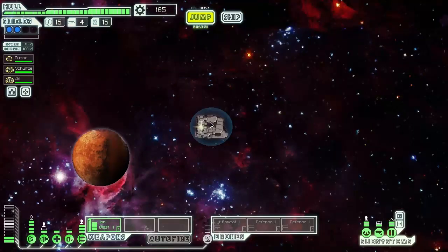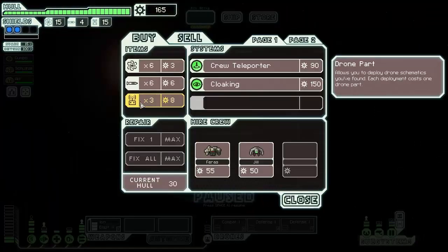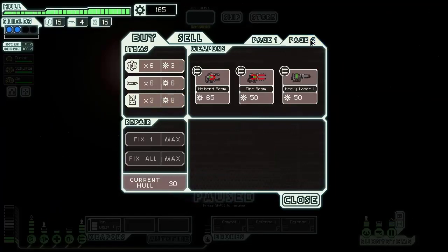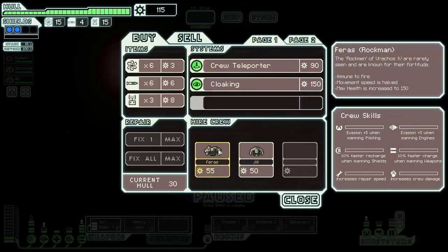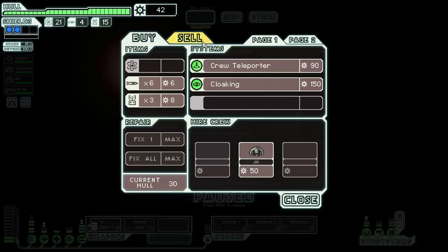Let's hit the store. We're looking for a weapon other than this ion blast. We've got crew teleporter, cloaking, and on page two: fire beam and heavy laser. We're going to buy that heavy laser and pick up Ferris.